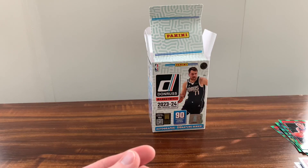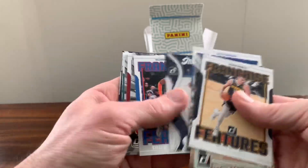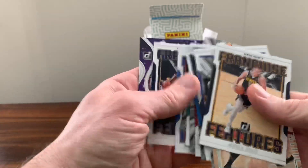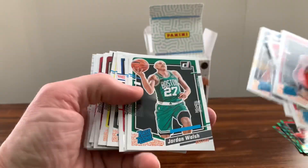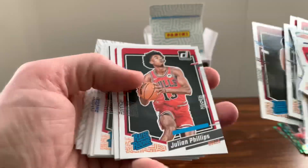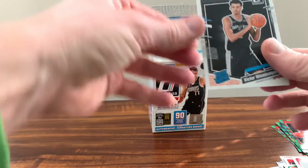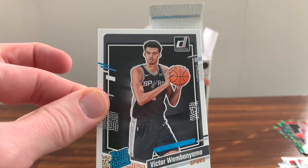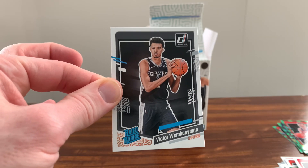So if we're going to do a recap — didn't really get much out of these four boxes. Just normal, everyday inserts. We got our one rookie per box, got a couple of rookie inserts — The Rookies. But of course what everybody wants, Victor Wembanyama — just the base. But it is Mr. Wembanyama. Thanks for hanging out, we'll see you next time. Bye.